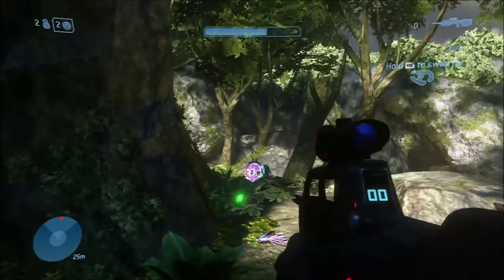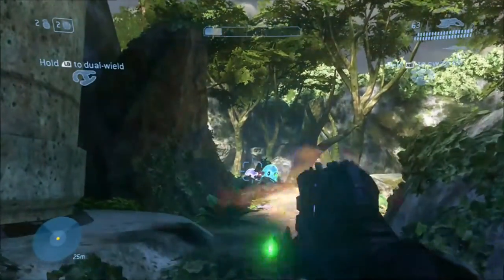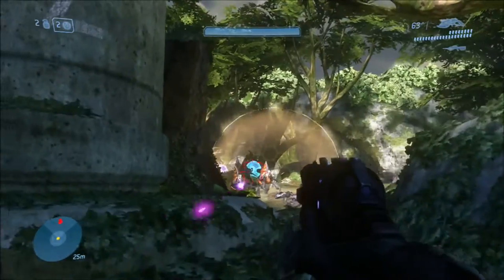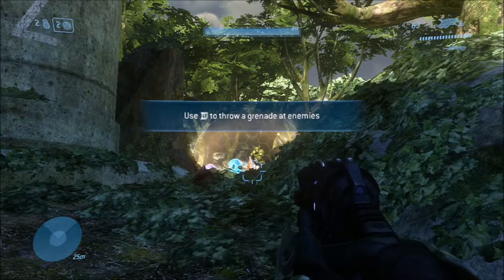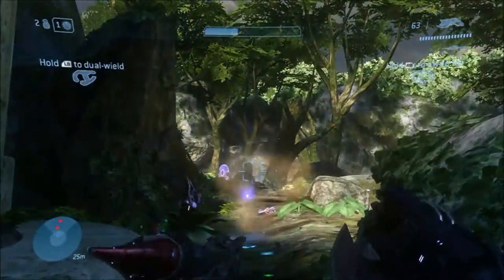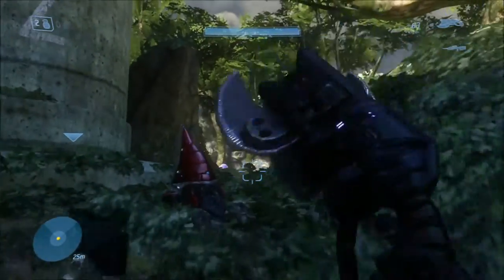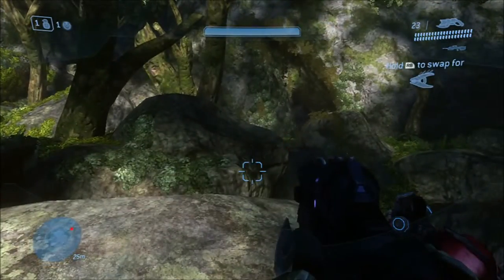I'm out of ammo — trying to reload but pressing melee attack instead, and now I've switched over to the other gun. The bubble shield gets up just in time to prevent my grenade bouncing through. Taking some shots but that shield's not come down yet. There's the helpful instruction to throw grenades, but as we know I've already figured that one out. The bubble shield is gone, the grenades are out. Another grenade and one more just to make sure. Now in runs the Arbiter who then takes cover — reload, and I come charging out.